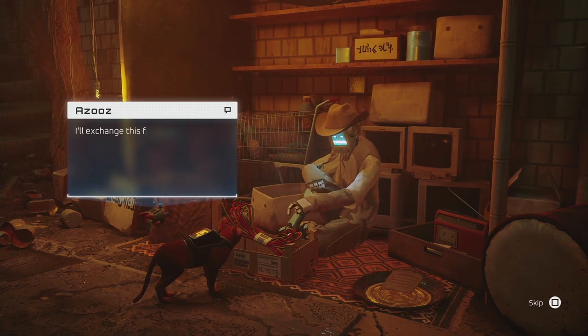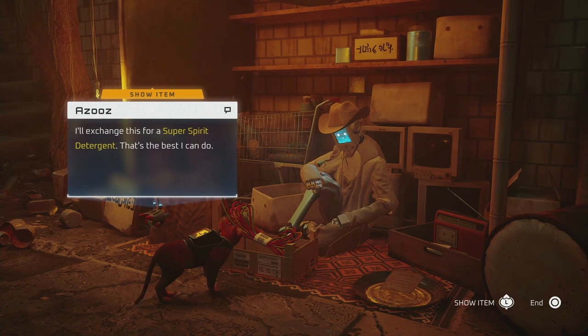But to get this we need to pay for it - nothing is free here. A set of electric cable in exchange for super spirit detergent. So how do we get this super spirit detergent?